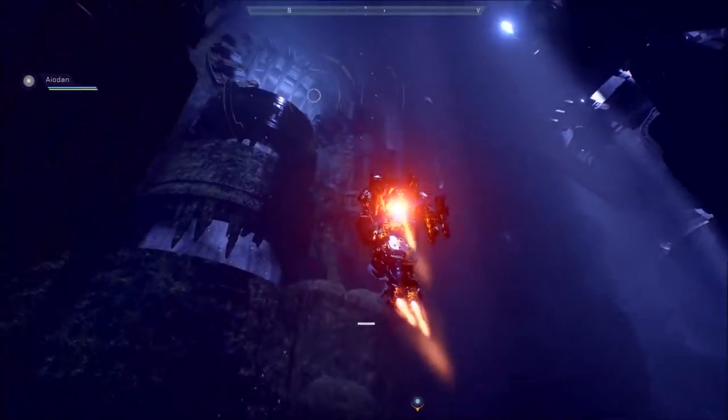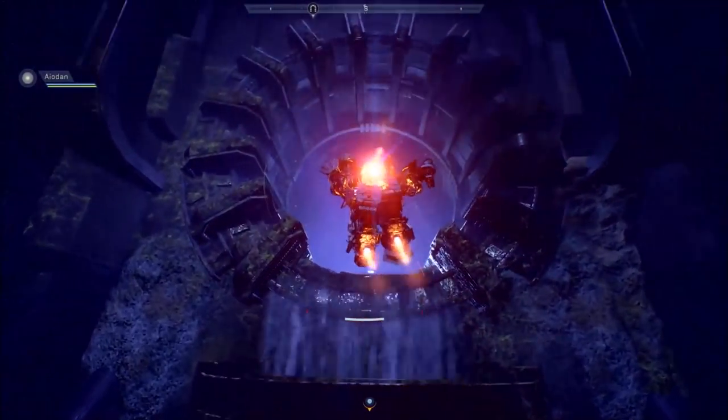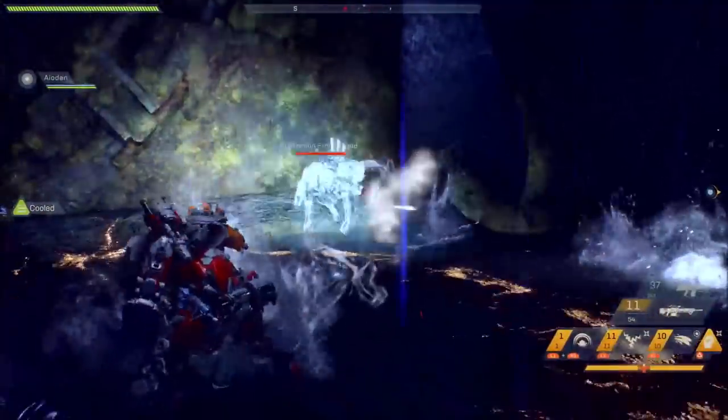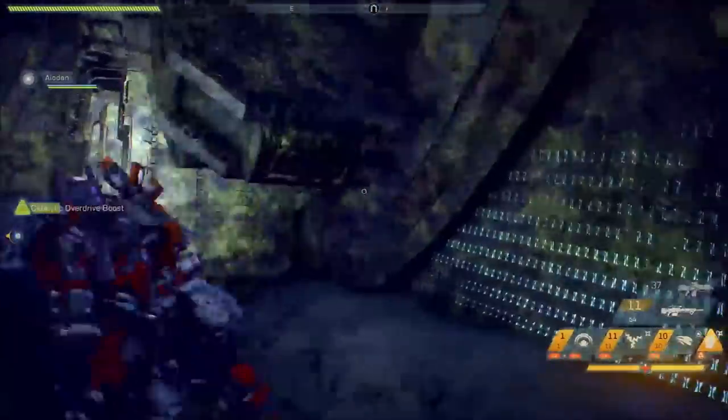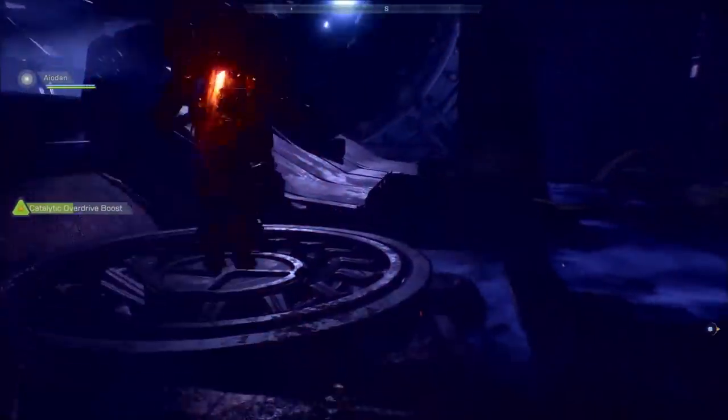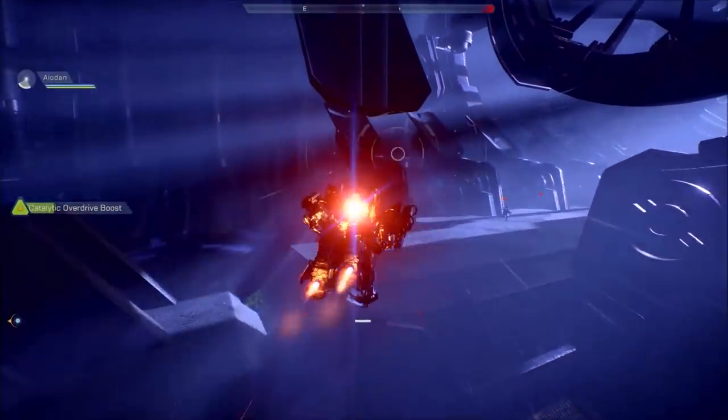In the top left-hand corner, where you see the drainage pipe coming down with the water, there is a room at the top. Most people miss this room. This is actually the room where you went with Dax and opened a portal in the story mission to save her aunt. If you go in there, there is another bunch of adds to kill.